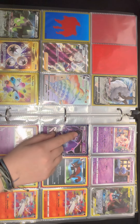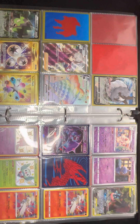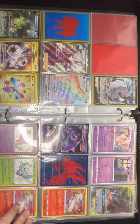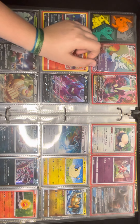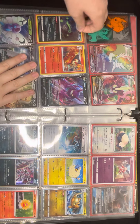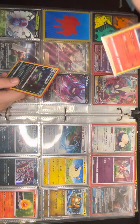Naganadel GX — that's an ultra beast. I'm not even gonna say it. Amazing rare Raichu, Shiny Hatenna, Shiny Rolycoly, another amazing rare Raichu, rainbow rare, Centiskorch V Max, another normal Toxtricity V Max. You're done.